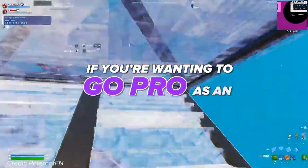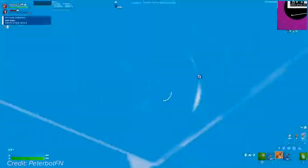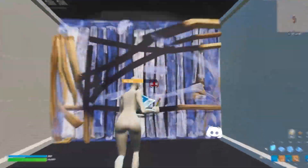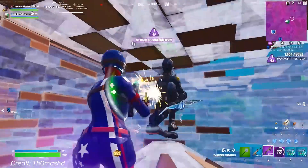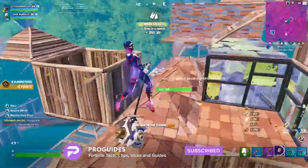If you're wanting to go pro as an average Joe, then you've come to the right place. A new chapter means new weapons, items, mechanics, and a brand new map. With the right plan, you can say goodbye to being average and hello to the top of the leaderboards. Today we're going to be showing you everything you need to know in order to finally reach that pro level in chapter 4. Let's get right into it.